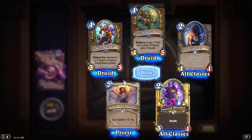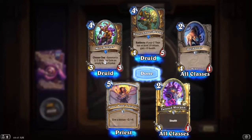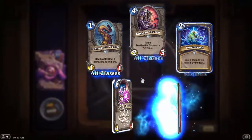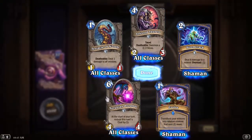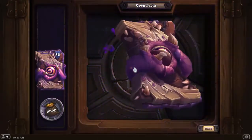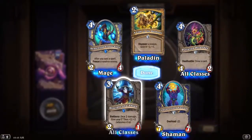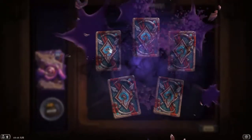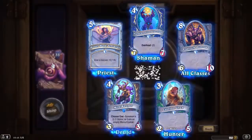Oh, golden common. If your C'Thun has at least 10 attack, gain 5 health — that's the second one we've got of that. Another Mire Keeper. Evolve: transform your minions into random minions that cost 1 more. Seems decent — it could get you some broken stuff; theoretically it should increase their stats. Another Mire Keeper.